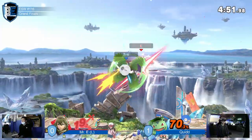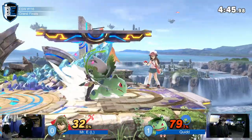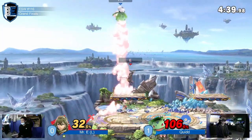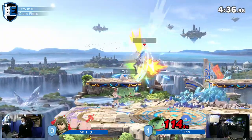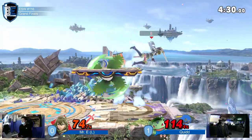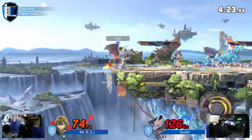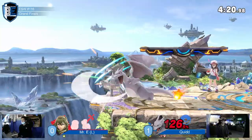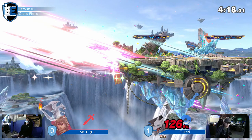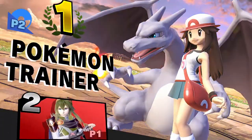It always happens with bad DI. Oh, trying to hit him with the Nair F-smash — unfortunately that isn't really viable. It was true in Smash 4, but now it's just an option, not a viable option in my opinion. Quid takes it 2-0 in the set. Quid is currently 2-0 in Grands, and when he's in losers it's not looking good for him.